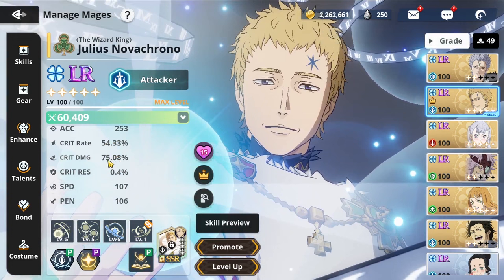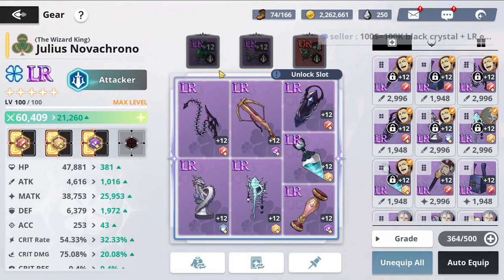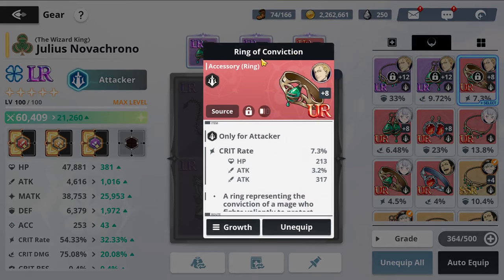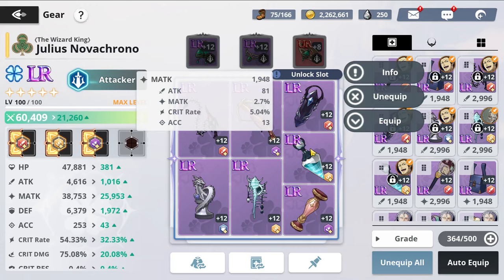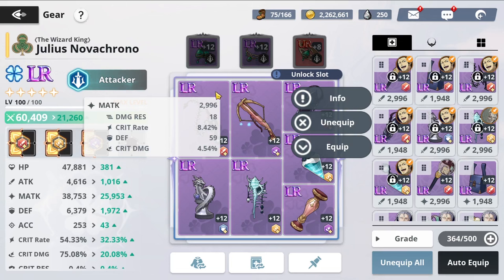I'm working on the crit rate and crit damage using the gear I have. We have an LR crit damage earring, an LR crit rate ring, and an LR defense piece, while utilizing attack speed and crit damage. I'm trying to get more crit rate and crit damage as well.